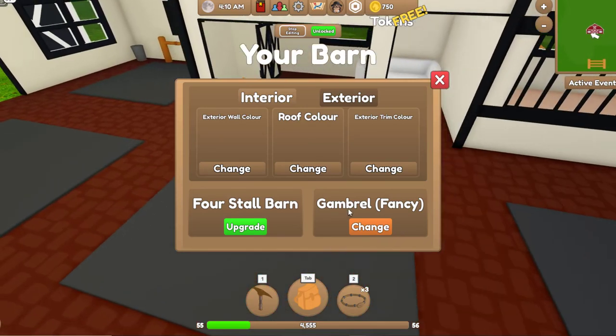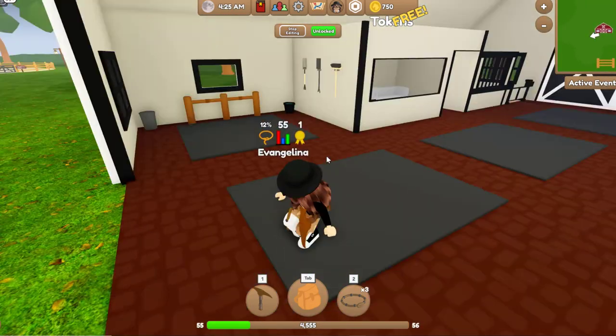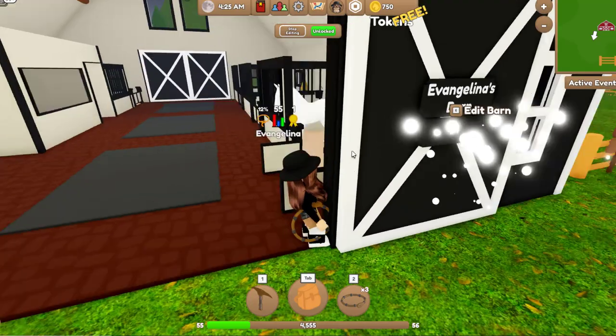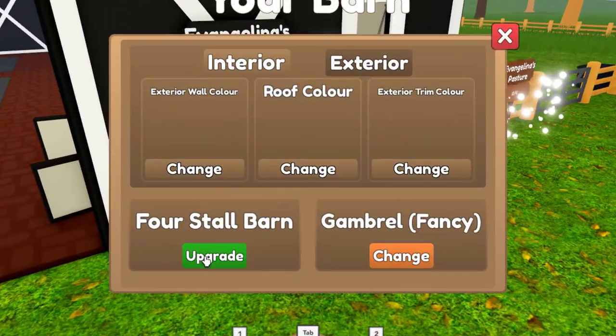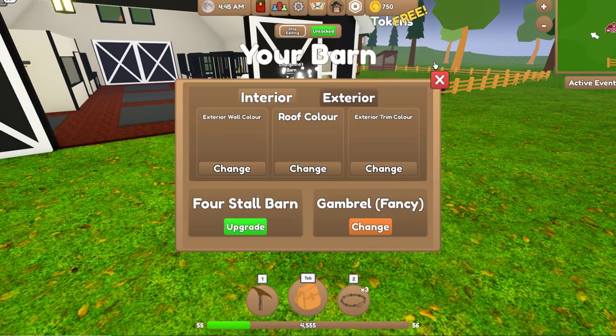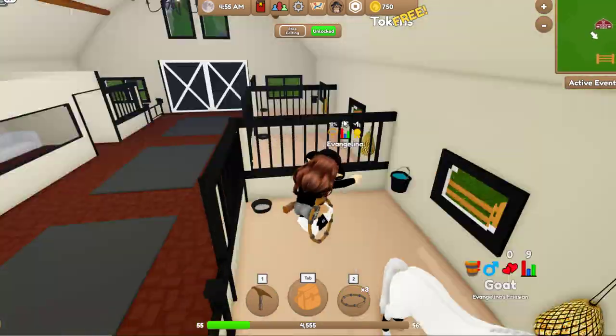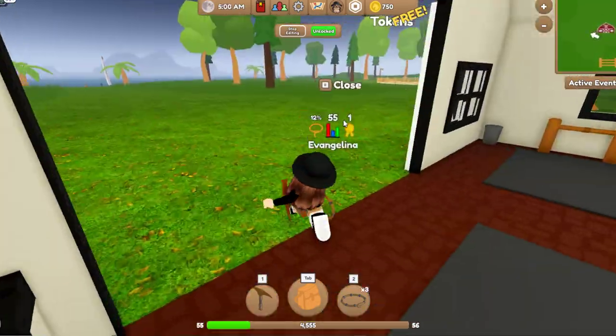I think I like it more like this. Let's go back and change a little bit more. Four-stall barn — would you like to upgrade your barn? It will cost 2,500 tokens. That's a bit expensive — that will cost so many horses. I quite like the look of this fancy one though. It kind of matches my aesthetic more.